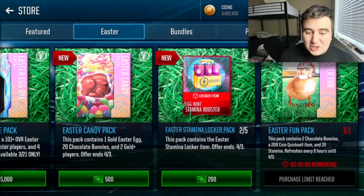The Easter Fun Pack is also really useful — you get 20 stamina, two chocolate bunnies, and a 200 coin quick sale item, and it refreshes every six hours. Try and do this two or three times a day. A lot of you are on spring break, so try to do it three times a day — that's six bunnies and 60 stamina from those free packs alone.